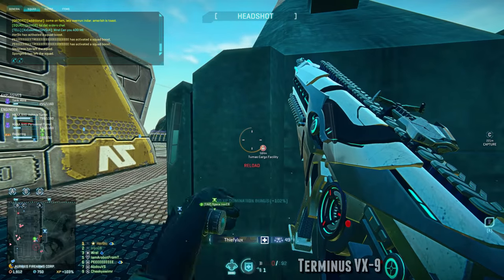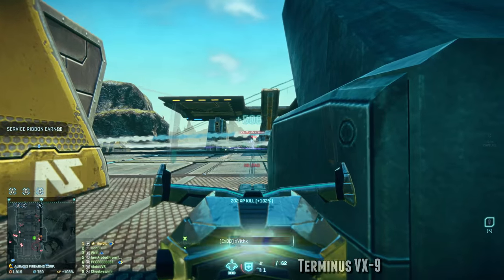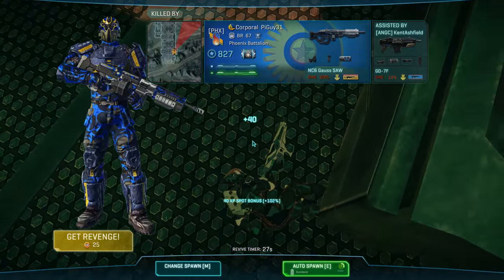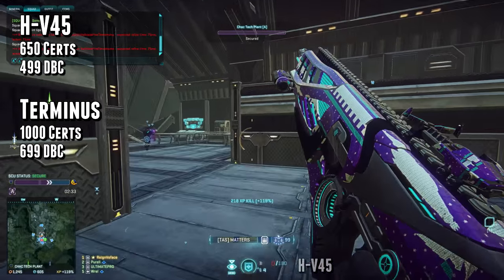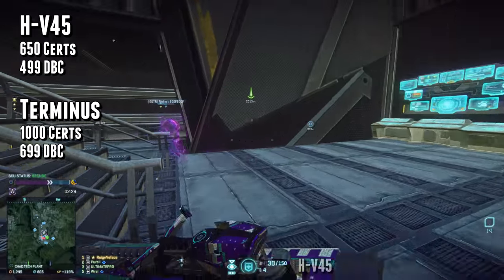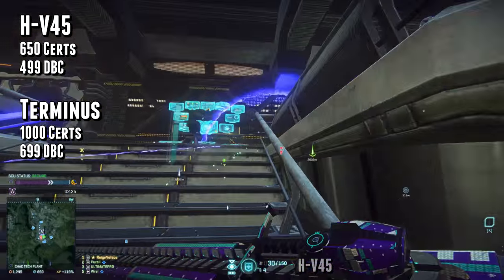The HV45 has some gains in close quarters situations and is better at hipfire, but ultimately you will outgrow the HV45's capabilities if you play long enough. The HV45 also costs 650 certifications while the Terminus costs 1,000 certs, so the natural progression is that you go into the HV45 first, you learn it, you love it, it's definitely very fun, and then you move on to the Terminus, depending on where you are in your Planetside 2 career.